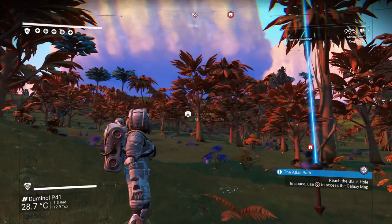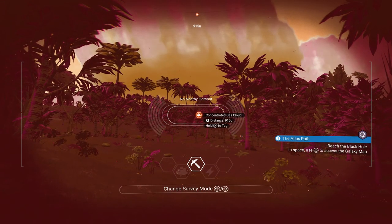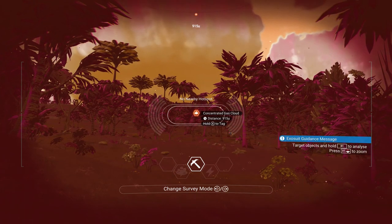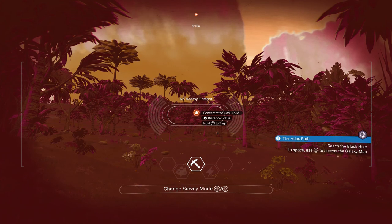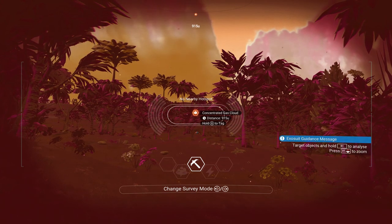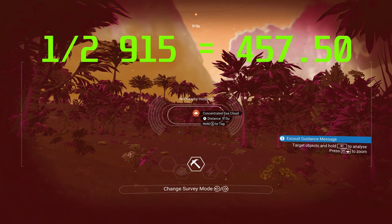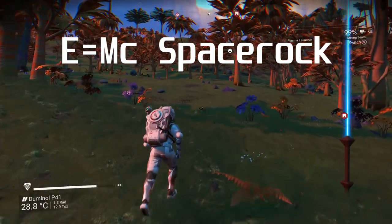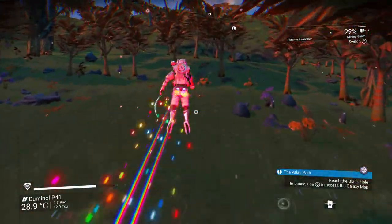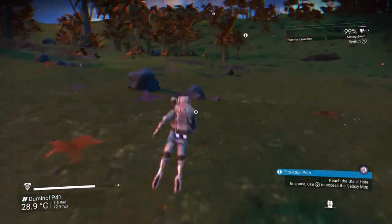Now let's discover how far we are from our original source where we discovered the gas. It's saying here we are 915 units away. What we'd like to do in this case is half that distance and place down a base computer. Half of 915 — and yes I had to look this up — is 457. So let's head away from the destination we're currently at until we reach about 457 units distance from it, and then place down a base computer. This will all become apparent in a minute, and I'll explain why.